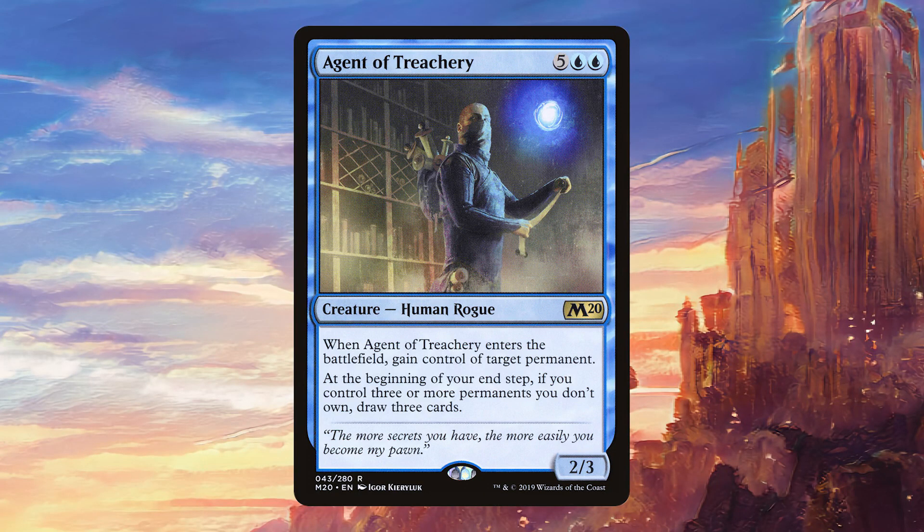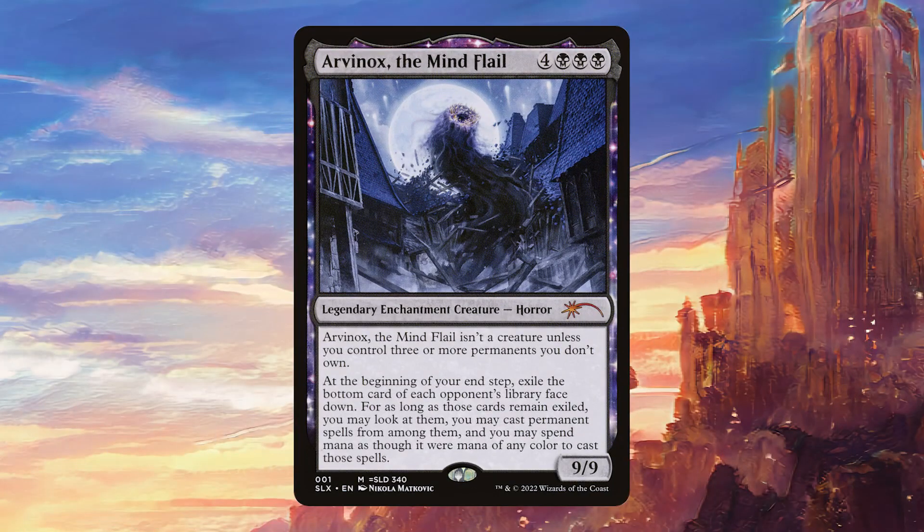Agent of Treachery is so good here since we're going to have so many cards stolen from our opponents, meaning we'll often be drawing three cards at the end of our end step. Arvinox the Mind Flail is really expensive but it's a sweet card that allows us to play stuff for as long as it's exiled, so even if it gets removed you can still play the cards. It should often be a creature in this deck, but that's almost a downside because it makes it easier to remove.